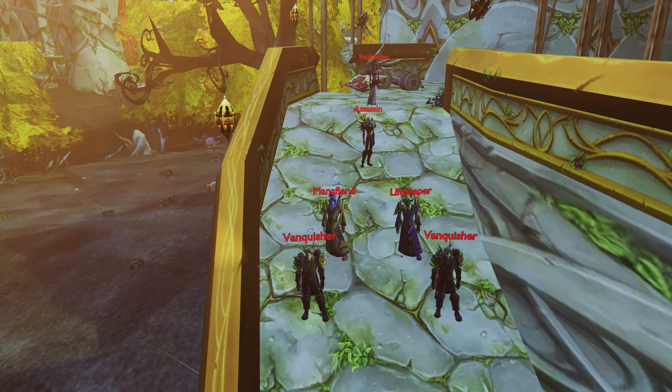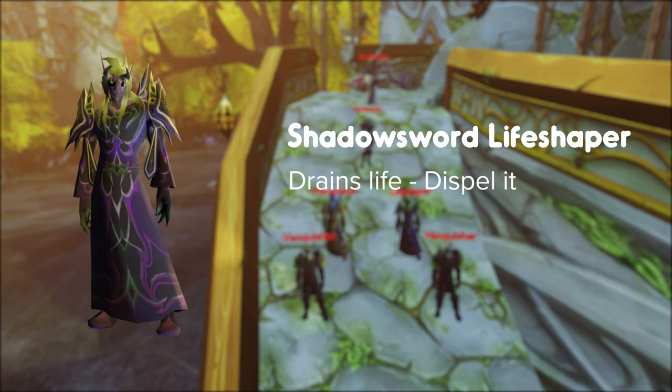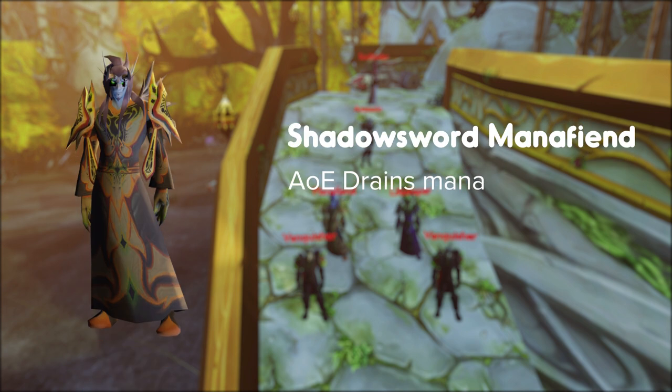Make your way to the ramp — you've got some new trash. This part of the trash is a gauntlet. You'll see red imps running down the ramp — when they reach you, they will explode. To counter this, have a beefy tank run up and intercept the imp before it reaches the raid. The following mobs you will face: Assassins — stealthed, can teleport behind you. Life Shaper — puts drain life on a target, dispel it. Mana Fiend — AoEs and drains mana from everyone.